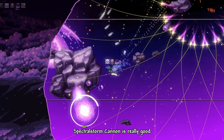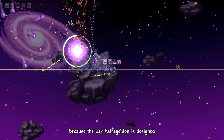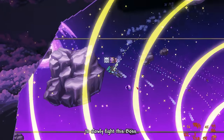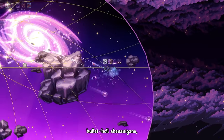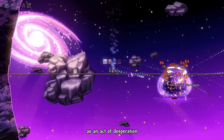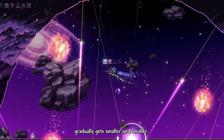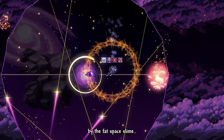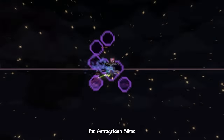If you're a ranger, Spectral Storm Cannon is really good. There is no use of a super high DPS weapon because the devs put a damage cap on this boss to force players to slowly fight it. A consistent homing weapon like Spectral Storm Cannon helps a ton. After dodging all the cosmic bullet hell shenanigans, Astrageldon will self-improve and enter its final phase — raining huge meteor balls indicated by lines as the arena gradually gets smaller. It's not too hard to dodge them, but your head might be shaky from the PTSD. After a lot of grueling torture, we've successfully defeated the Astrageldon Slime.